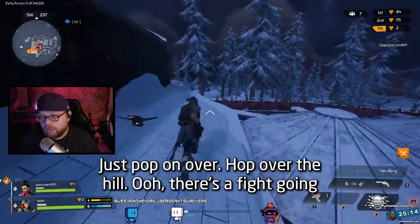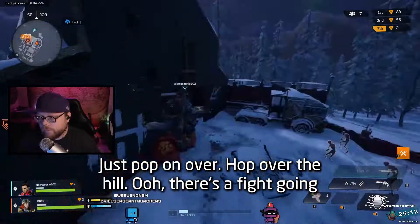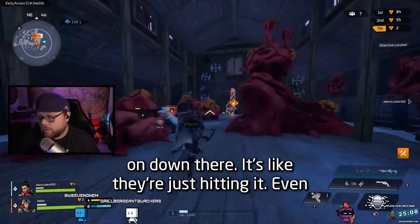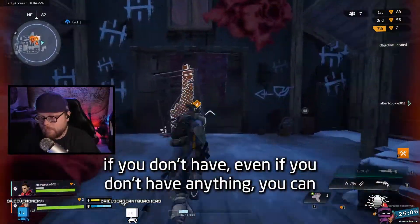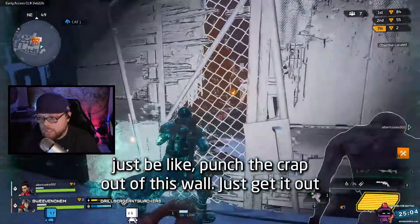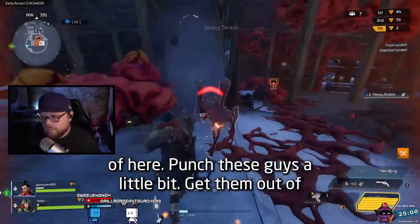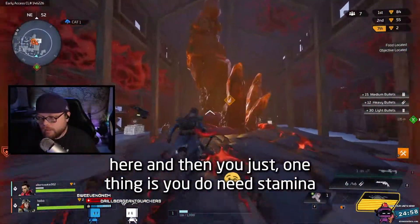You just pop on over, hop over the hill. There's a fight going on down there. Even if you don't have anything, you can just punch the crap out of this wall, get out of here, and punch these guys a little bit to get them out of here.